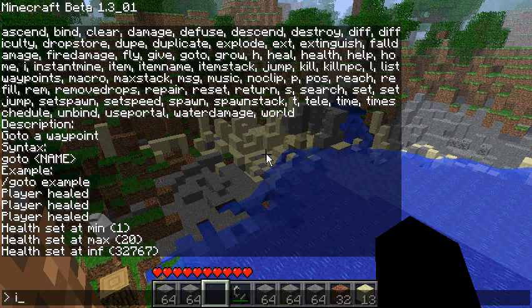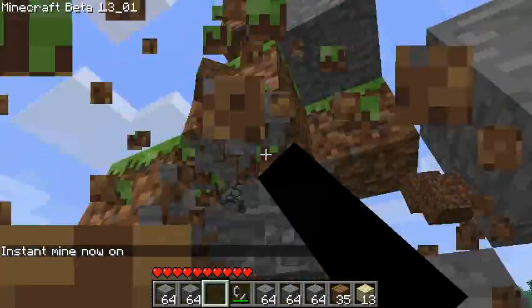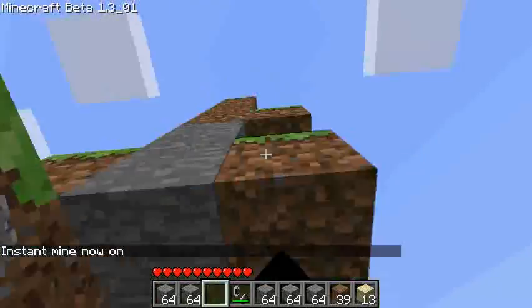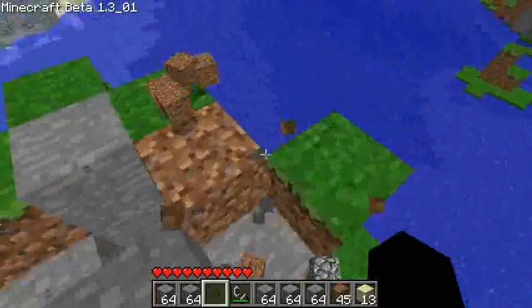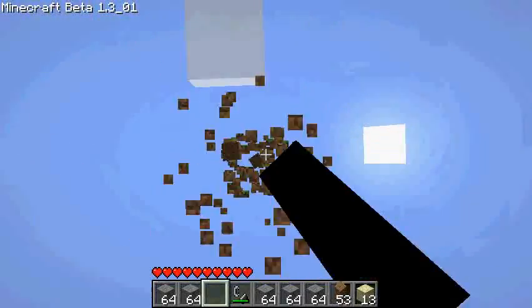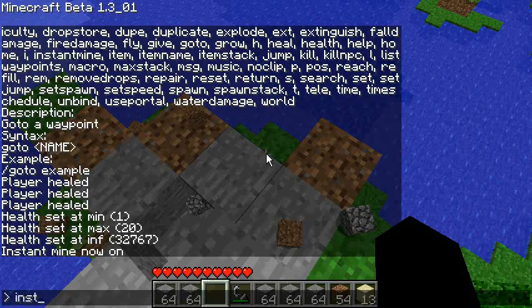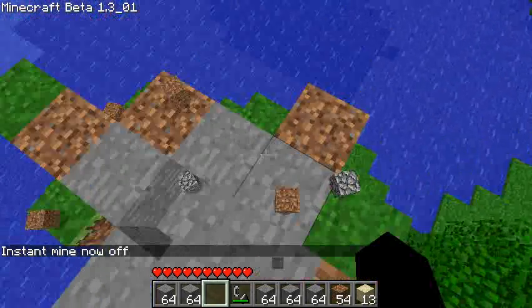'Instant mine' is next. Type 'instant mine' and with any item equipped you can instantly mine any block. It doesn't work on bedrock for various reasons, but the world edit super pickaxe does mine bedrock. Type 'instant mine' again to turn it off.